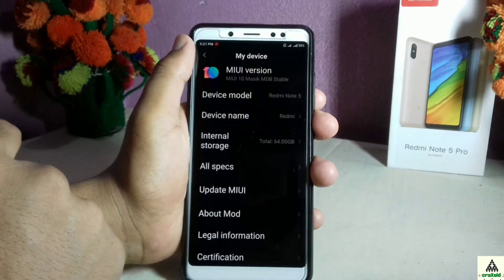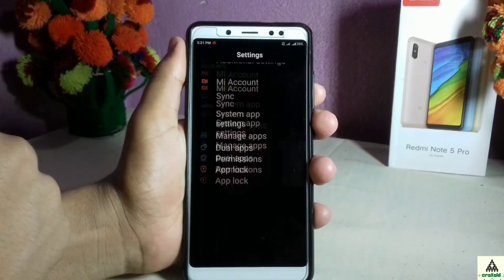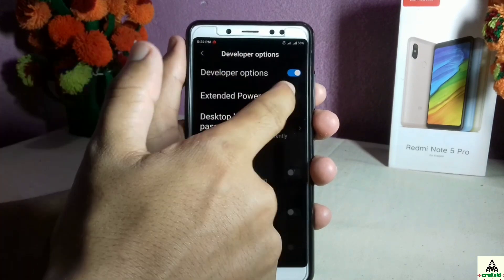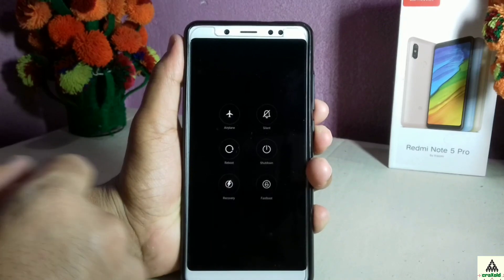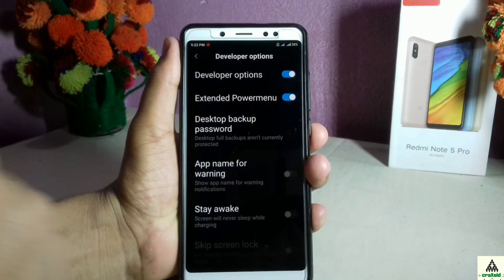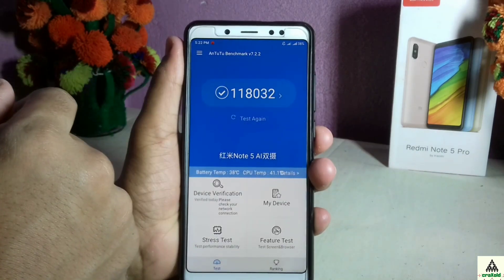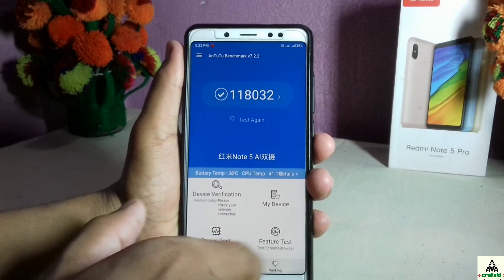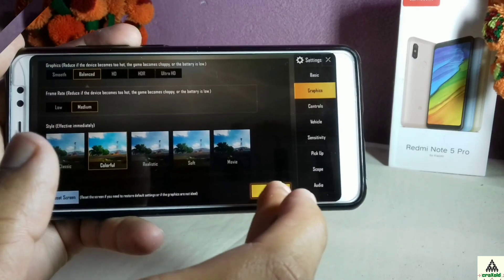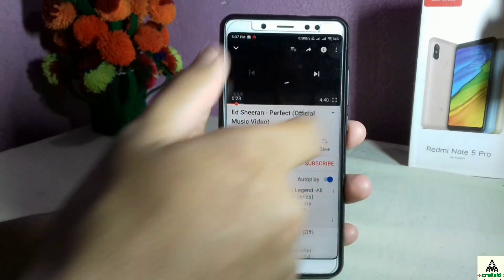In Additional Settings, features similar to MIUI ROM are available like Second Space and Quick Ball. In App Lock you can also add face data. There's one special feature: enable Developer Options by going to My Device, tapping on All Specs, and tapping MIUI version seven to eight times. In Developer Options, enable Extended Power Menu — then when you long-press the Power button you'll see Fast Boot and Recovery Mode options. The Antutu benchmark score is 118,032, which is very good. In PUBG, you can play on Balanced graphics and Medium frame rate; HD mode is not available.